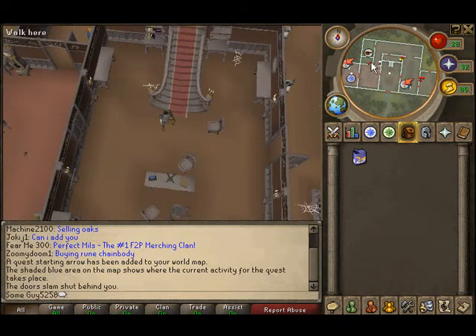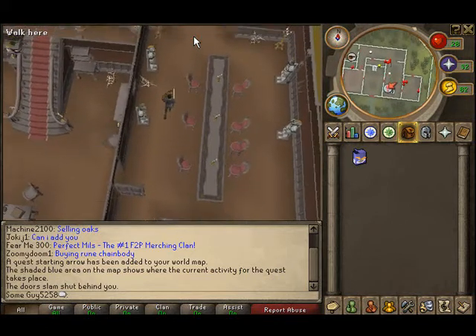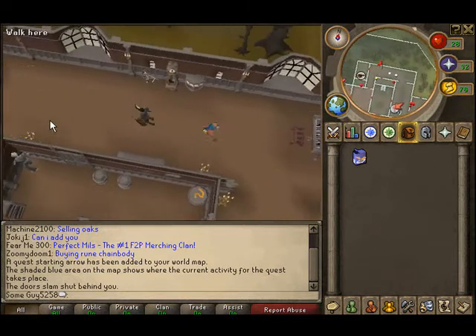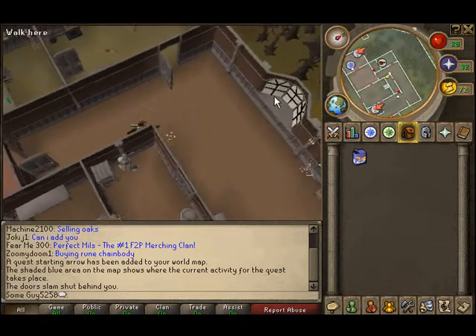Go back to the first floor. Right here is some poison which you'll need. Go through this room and up here. You can see there's a rubber tube, but you need a key first. So we're going to get the poison and some other stuff before we get that.